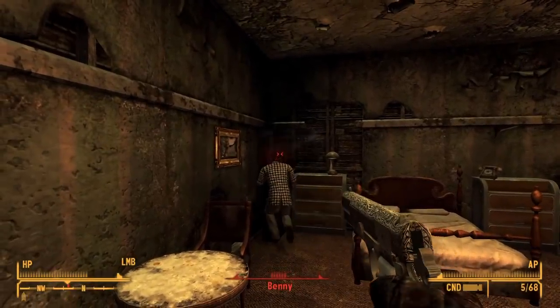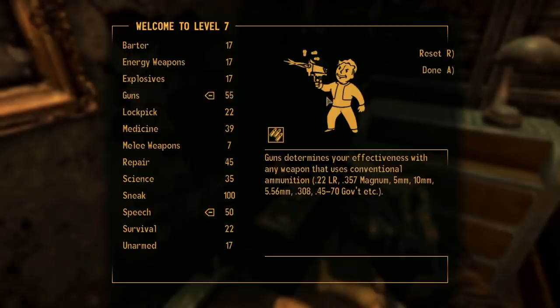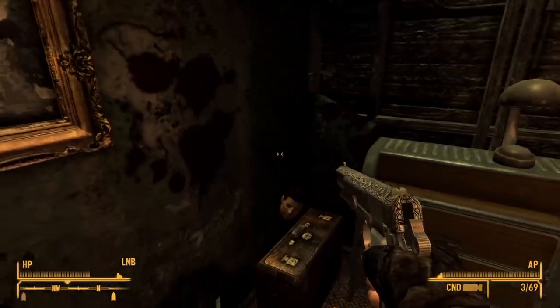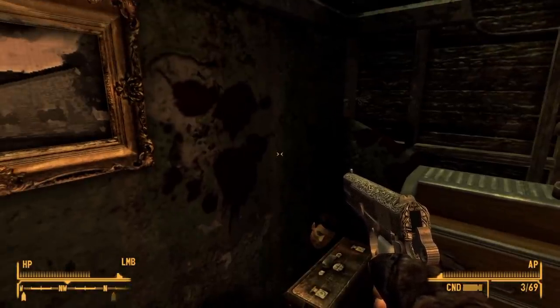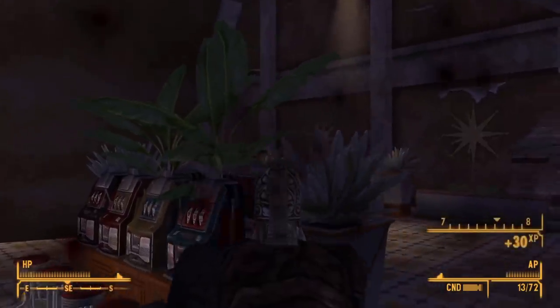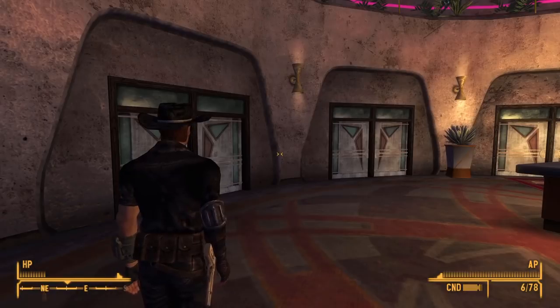We actually level up twice from killing Benny. We put all our points into Guns and Speech while selecting Gunslinger as our new perk, meaning we're more accurate in VATS. We then have a firefight around the whole casino, get ourselves a new hat, and go on our merry way.